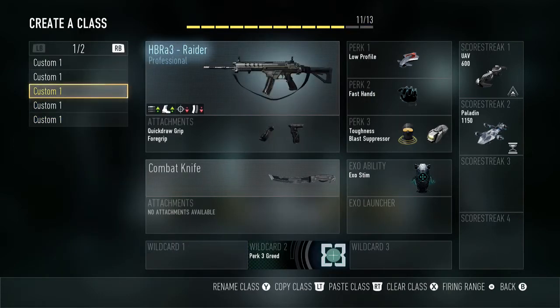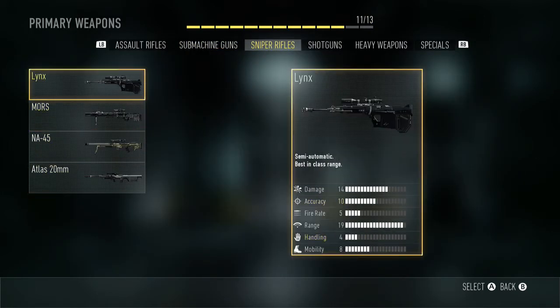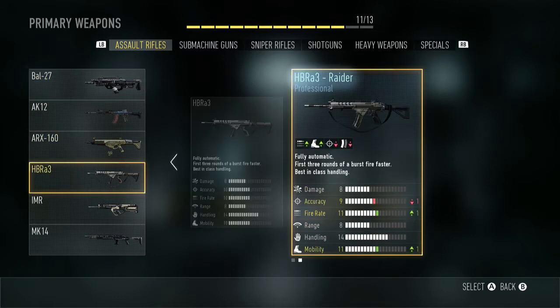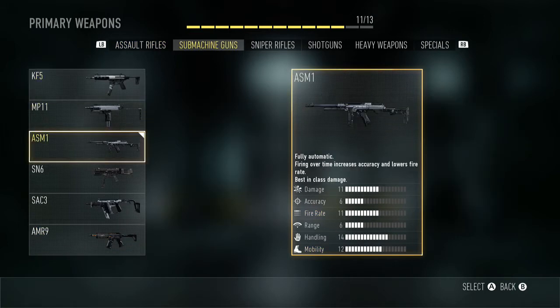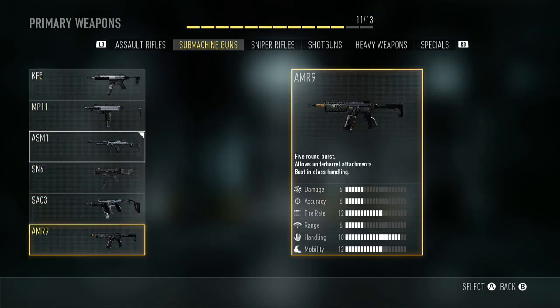My last class is the ASM1 — I don't use that one the most. It's always the bottom class; I usually swap it out if I want to snipe. I got a version of the Bow but I don't think it's worth it since the damage goes down by two. I have the Raider as I showed you, and I have the MK14 Desecrator — the fire rate and mobility are higher but I don't use it. I might in the future.